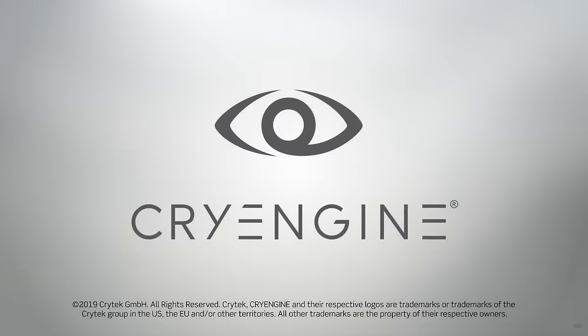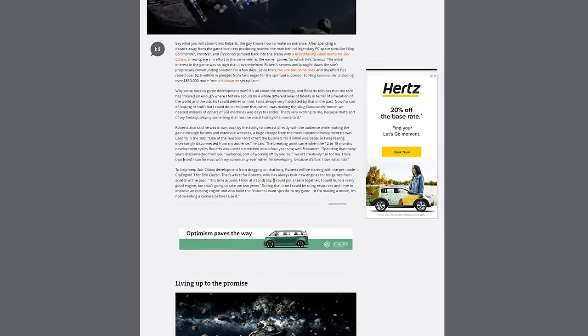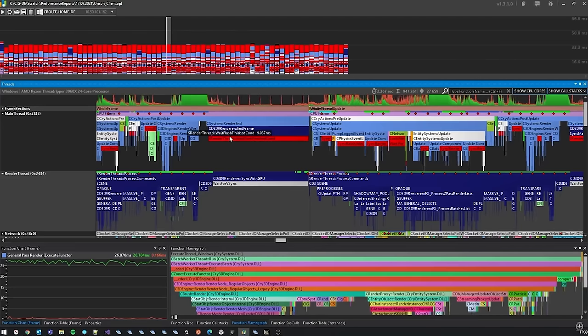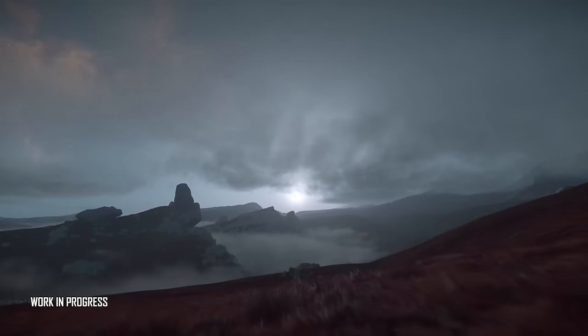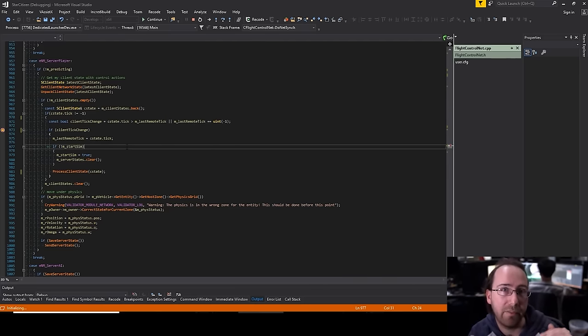What was originally CryEngine has been changed at its core. It is worth noting Chris Roberts, the founder and CEO, originally said that starting from complete scratch would have added two extra years to development. But the expansions we can see now are quite obvious — from the rendering system to the 64-bit coordinate system, object container streaming, cloud simulations, planetary biome generation, and intensive object interactivity, not to mention all the networking additions.